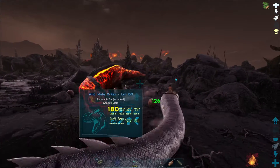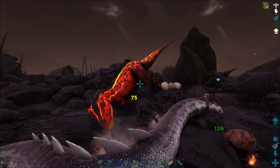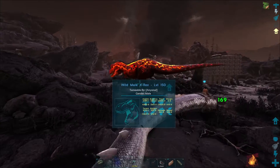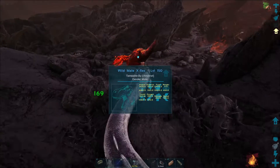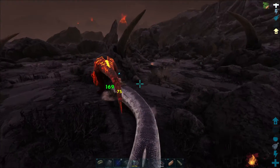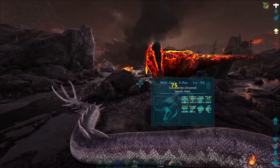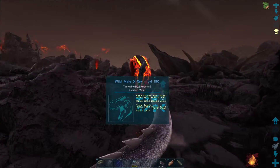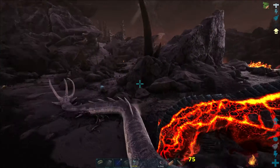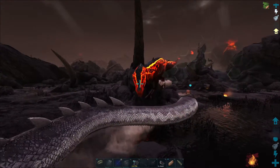Yeah, it's about halfway. We got him up to 10,000 now, almost 11,000. We're going to take a lot of damage so we'll have to heal up after this. There we go — got by perfect. Just keep doing this. That's the easy way if you have a basilisk on how to get him.